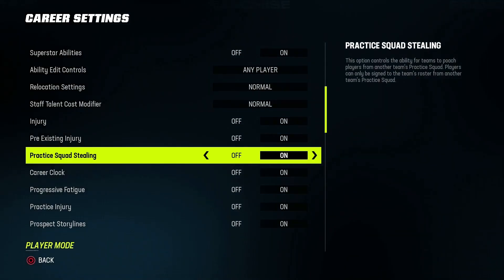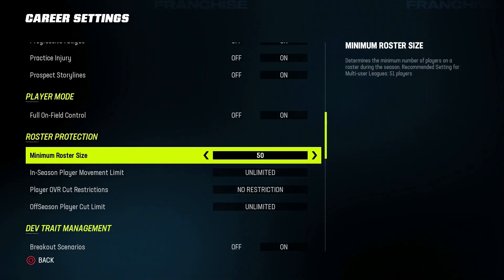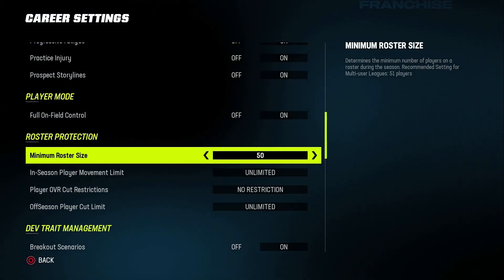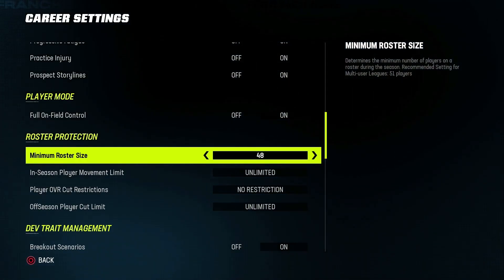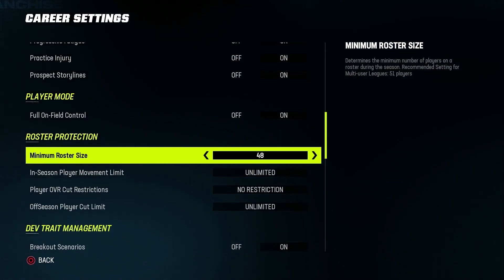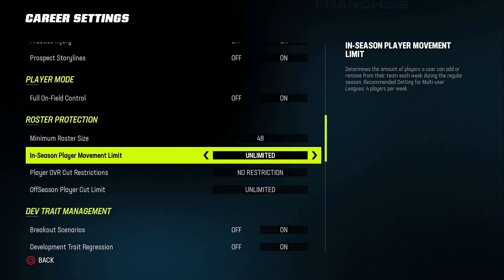I like to keep roster protection at 46. When you raise it up to 50, teams will keep seven quarterbacks or seven running backs but won't have a backup center or only two defensive tackles — it's just really bad how they keep the rosters. If you want to raise it a little bit, I'd say 48, but you'll probably have to go through and double-check rosters to make sure things aren't too crazy.